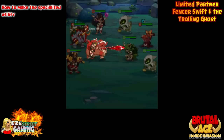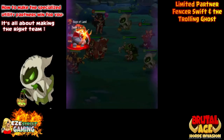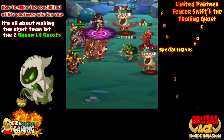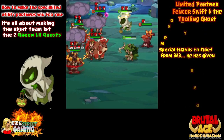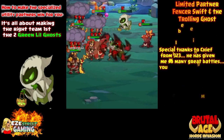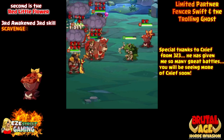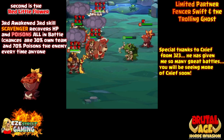This is actually Chief from server 323, one from the server merge. To use these specialized partners and win at a high level, it's all about making the right team. This team has two ghosts, green cha-cha, and red little flower — little flower has to be third awakened. You can see one of the little ghosts just died and put four poisons and four clouds over the enemy. Special thanks to Chief 323 — he gave me a ton of replays. Second ghost goes out, so now there are two clouds and even more poison.